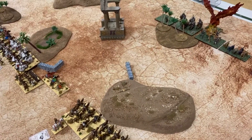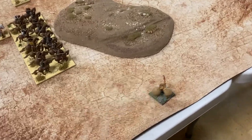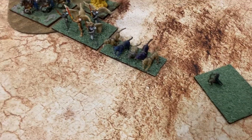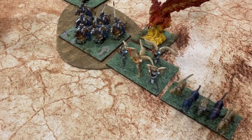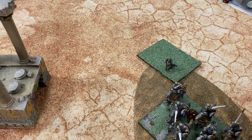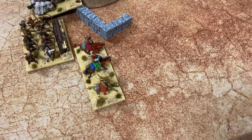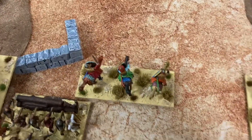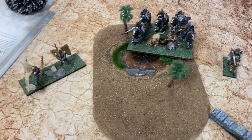We rolled off who goes first and the Valens are going first — game on! Valens turn one: Dreda moved forward, the archers turned a little bit, and the whole line came forward slightly. The archers stayed still and fired, doing five wounds on the cavalry unit. Would have wavered them if not for Rally One. These units came forward over here, angling slightly.